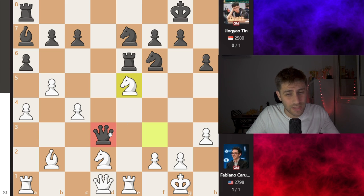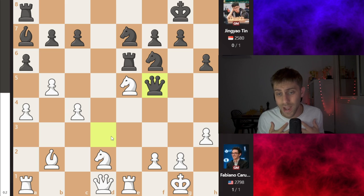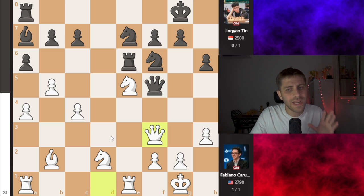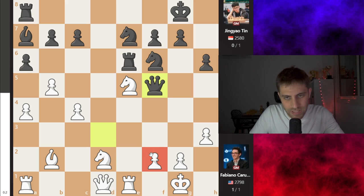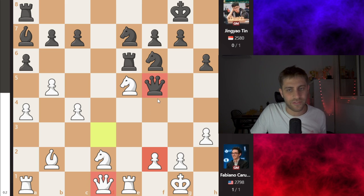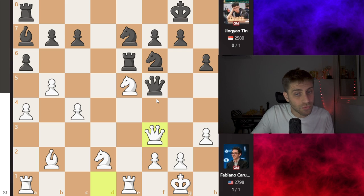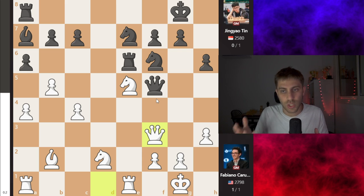The Queen on d3 is under attack. The queen just goes back to f5. And now a very nice move, in my opinion, by Fabiano Caruana: Queen f3. You understand that the pawn on f2 is under attack, but also the Queen on d1 is a weaker piece than the Queen on f5. So maybe let's replace it, maybe let's exchange it. Queen f3 is like a proposal to exchange the queens.